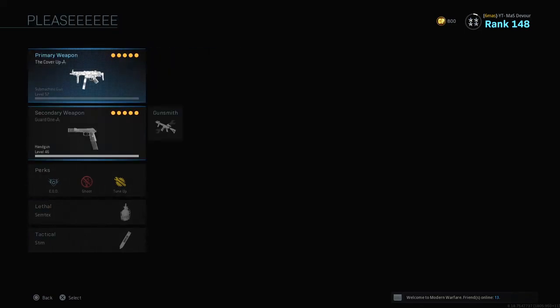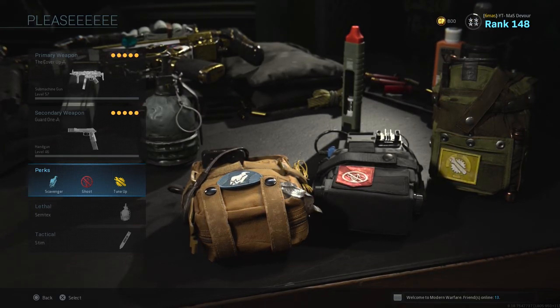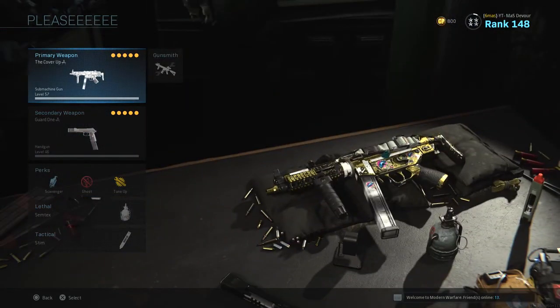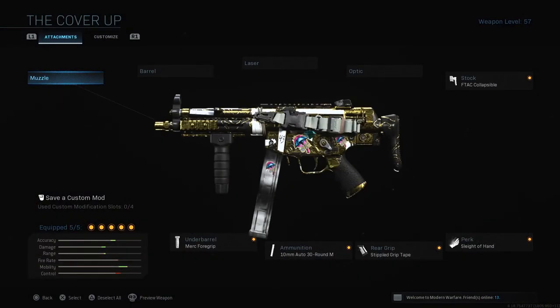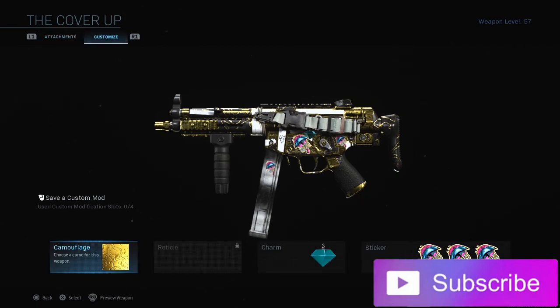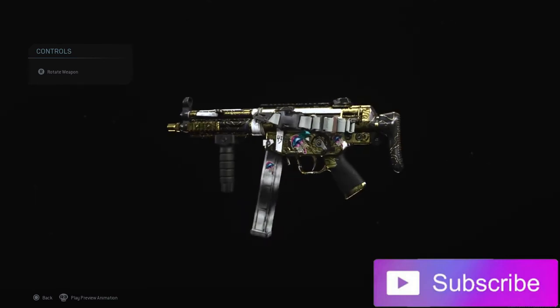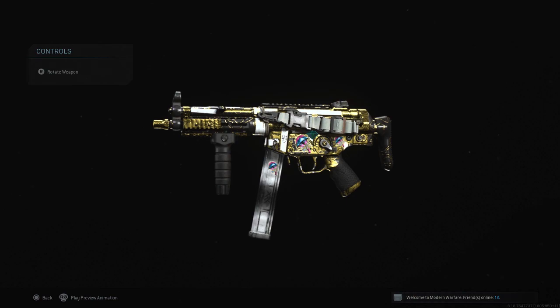Normally on my MP5 class I run EOD, Ghost, and Tune-Up. In that last game I was using Scavenger for most of it, but when the enemy team called in a chopper gunner I switched to Cold-Blooded — so perks will change. I use a Semtex or Frag and Stim Shot, a pistol or knife as secondary, and my MP5 class: Merc 4 Grip, 30-round 10mm mag, Stippled Grip Tape, Sleight of Hand, and the FTAC Collapsible. This is the MLG CDL COD meta — 90% of people are running this or an M4. Thank you so much for watching. Smash that subscribe button, smash that like button, comment some questions below — I answer every single comment. GGs guys, Devour out, stay blessed, stay home, stay safe.